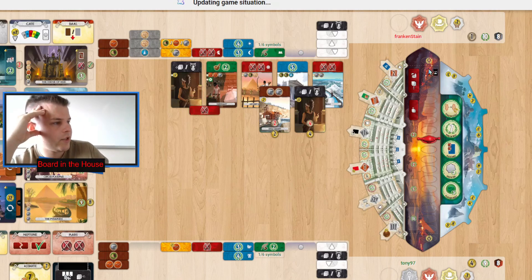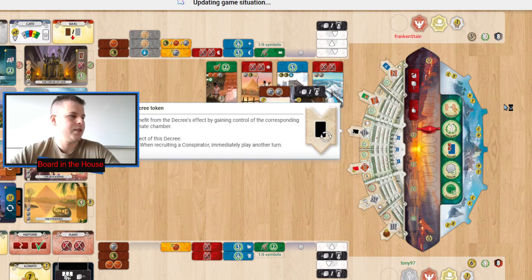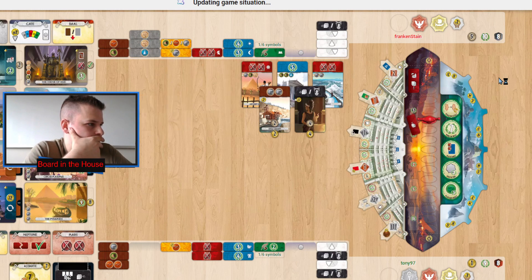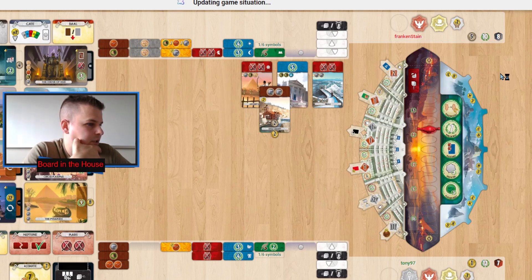Getting mixed up — Frankenstein actually has the bottom part of the senate and Tony has the top part. Frankenstein is in control of the token that allows them to get extra turns from conspirators. Frankenstein discards a single conspirator. Tony gets Circus Maximus built so they can place out one cube, and the glass was destroyed with Circus Maximus — making Mausoleum a little more expensive.